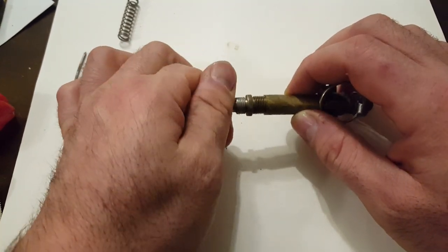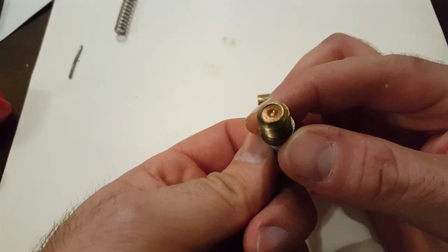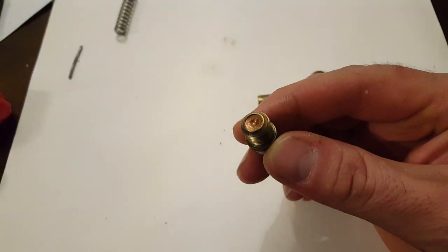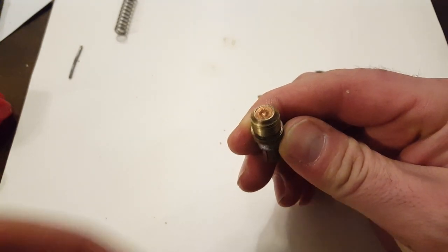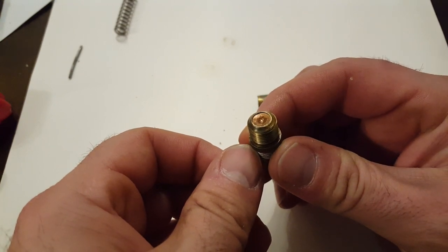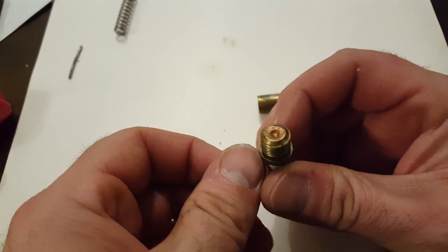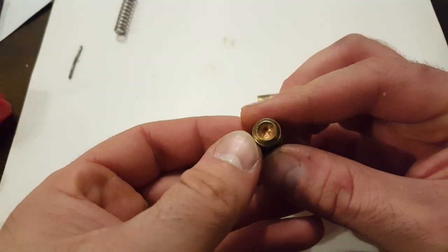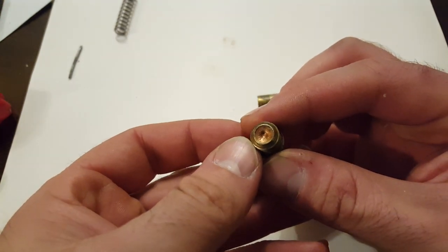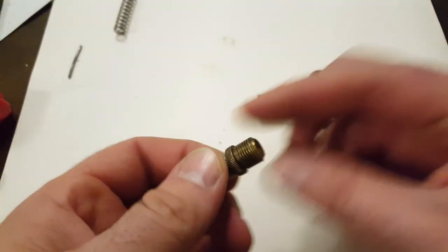You probably won't see it anyway, even though I'm taking this off to show you. I'll try to focus on it, but you could read the lettering on there. Upside down, you could read 'Paris.' Anyways, that's the only place that actually has markings on this fuse.